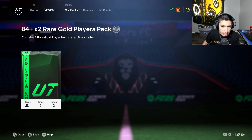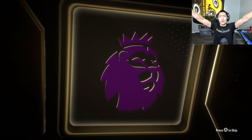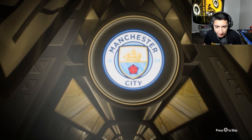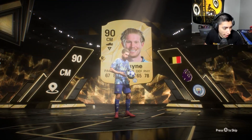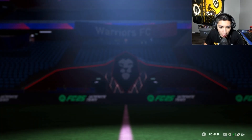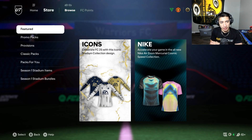84 by 2 here, come on — show us a juicer, show us a promo, at least be a walkout. Center mid — De Bruyne! Yo, let's go fellas! Kevin De Bruyne, welcome to the team! Not a double walkout but we'll take De Bruyne happily. Let's go, we're cooking on FC 25! Decent pack overall — we got De Bruyne, can't really complain.